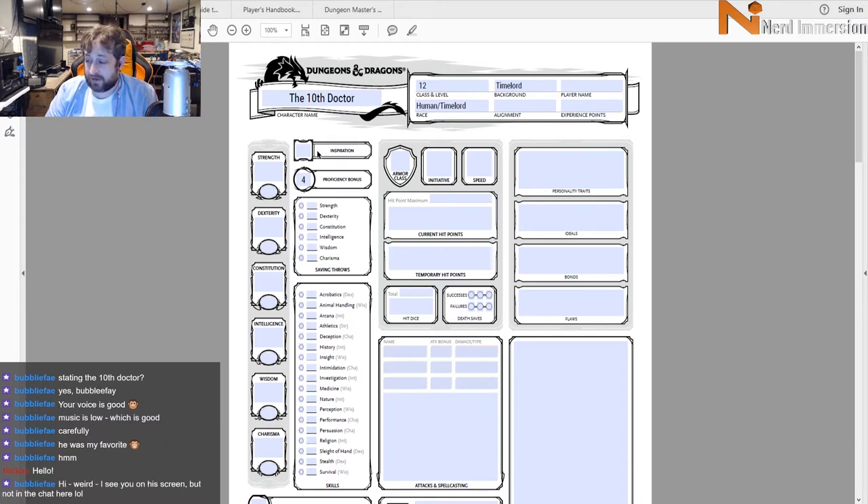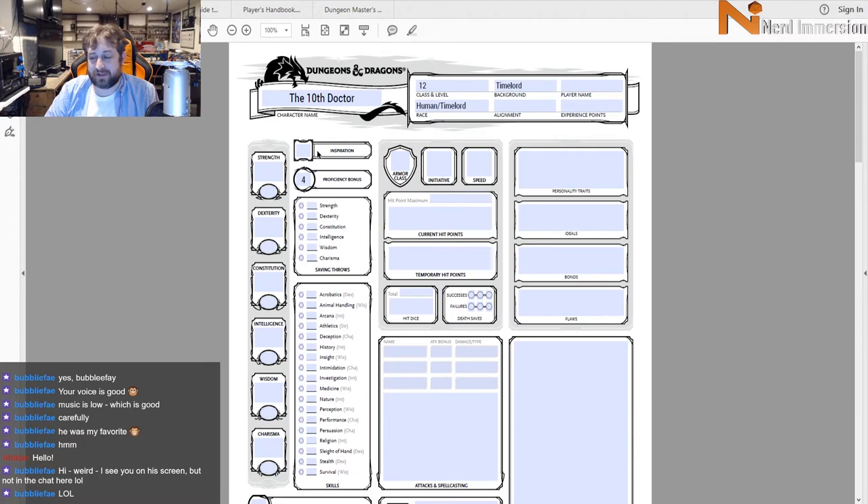If you're asking why you see certain people in certain places in the chat on screen, that's because we have a chat app capturing Twitch, YouTube, Periscope, and Mixer. We are currently live streaming on all four of those platforms at the same time. People may be chatting from a different platform — that's how it works.